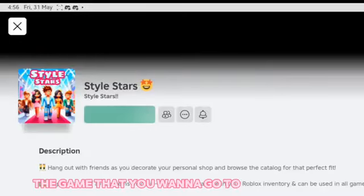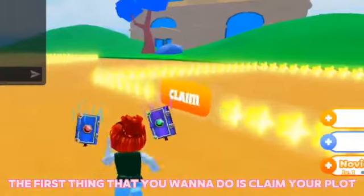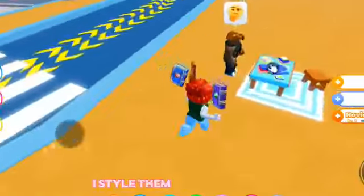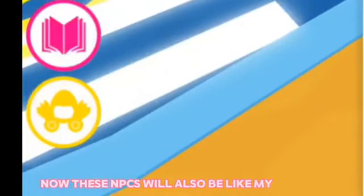The game that you want to go to is Style Stars. The first thing you want to do is claim your plot over here, and then style these things however you want. I styled them like my avatar.